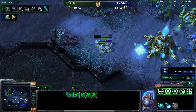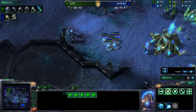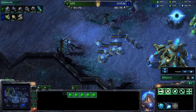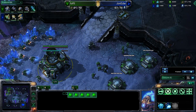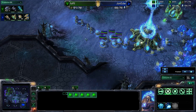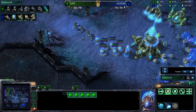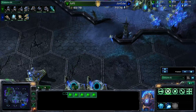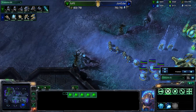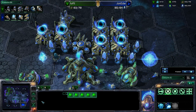A lot of Protoss players don't do that many sentries, but it's really good against Terran because you not only have the Force Field but you also have the Guardian Shield, which reduces ranged damage by two. And Terran only have ranged units apart from the SCVs. So in the long run that's going to make a huge difference. I think sentries are really underestimated in Protoss versus Terran games. I mostly tend to see lots of sentries in games against Zerg to block off the ramp from harassments, not so much in Terran games.